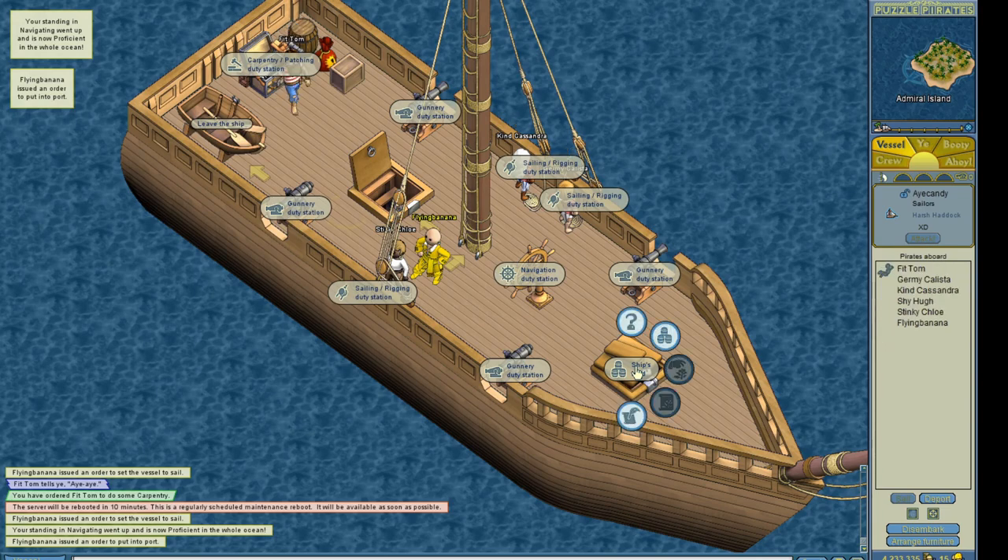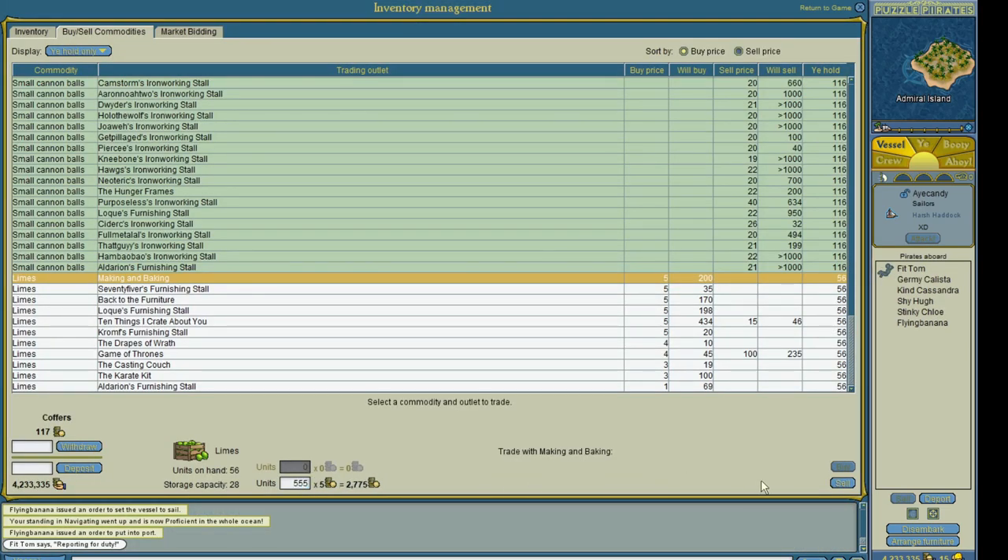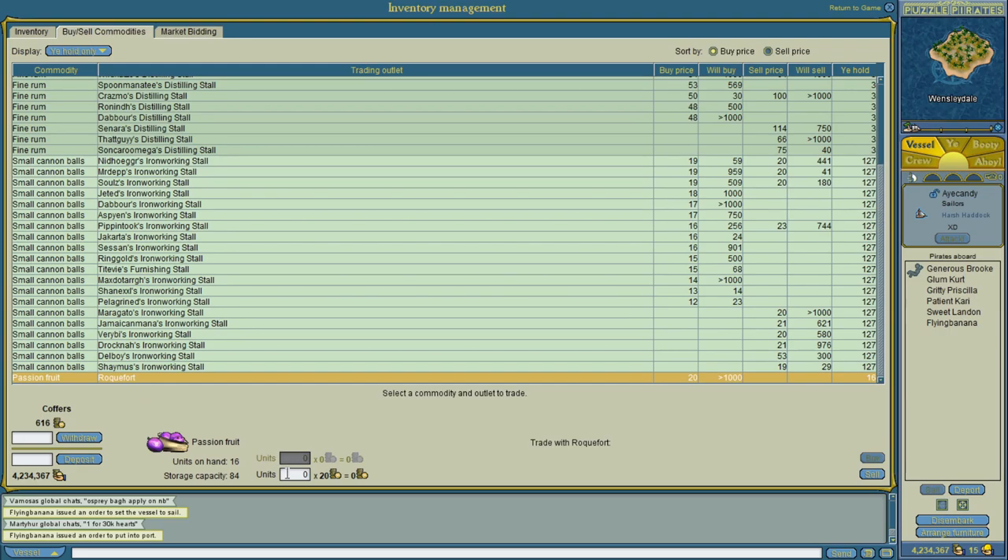They are only buying my limes for 5 gold each, but I think that's the most I can get without an inter-archipelago chart. I'll have to accept this offer, and I later sell the passion fruit for 20 gold each.